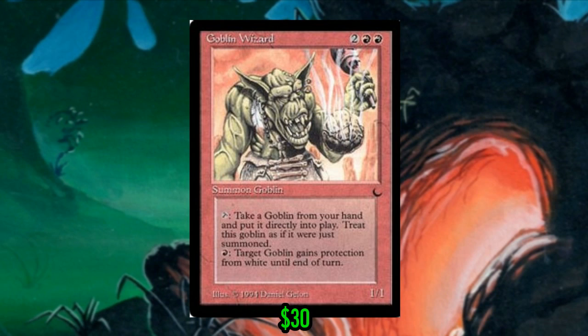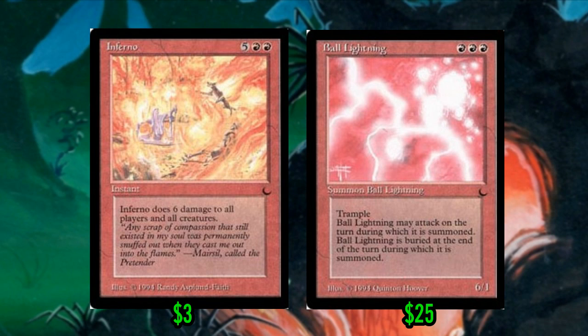Goblin Wizard just taps to play Goblins for free, which is crazy. There's also Inferno and Ball Lightning. Inferno is obviously good for EDH and it's a pretty famous card from the set. Ball Lightning isn't very good for EDH, but this is The Dark — it's one of the most famous cards in the set and I don't think people would let me get away with not mentioning it.